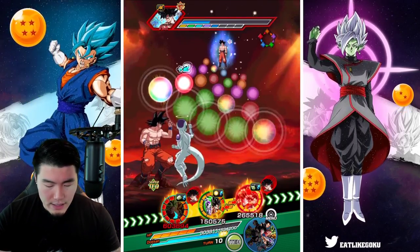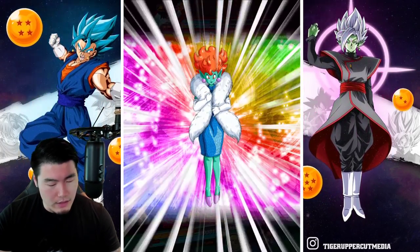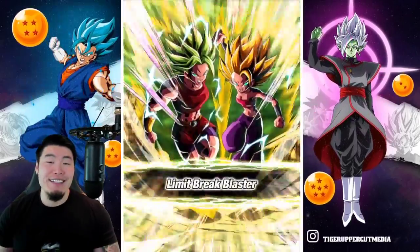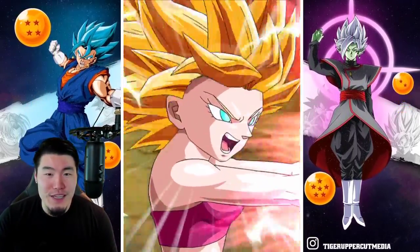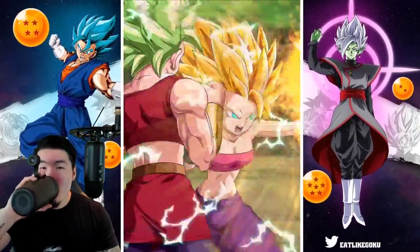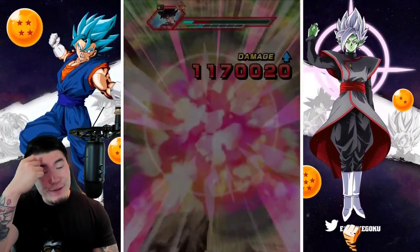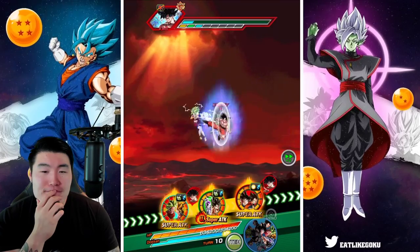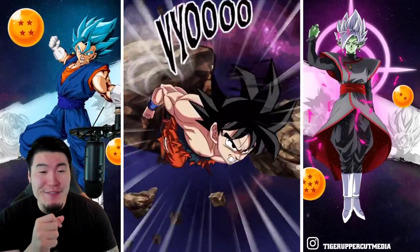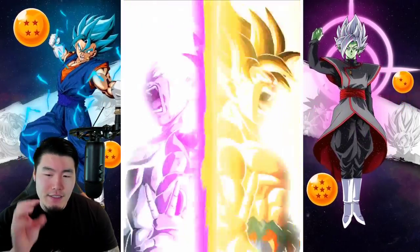Let's save the Dokkan attack — give the non-same type orbs, pop a protect senzu just to be safe, then give these to Vegito. Are we gonna kill UI Goku on this rotation? We got like two more supers here. Goku and Piccolo, man. Not bad. Not amazing. I think that's fair — not bad, not amazing is a very fair description.